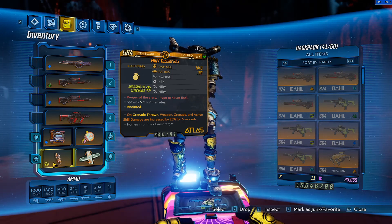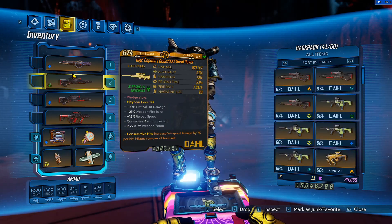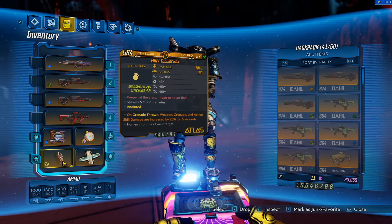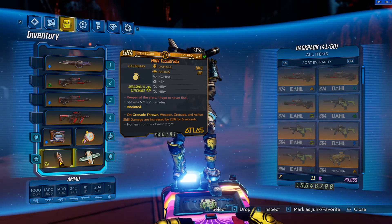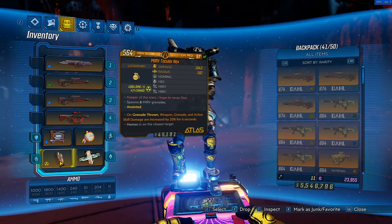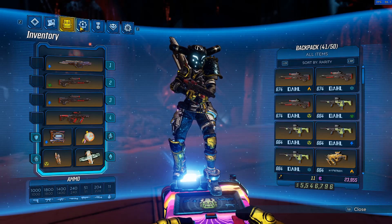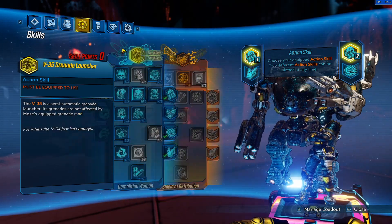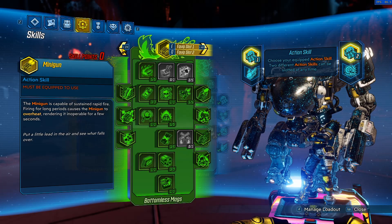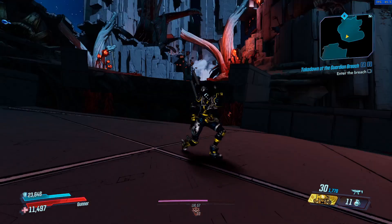Finally, the grenade is a Mirv-Tacular Hex in the Radiation variant. It helps maintain your Consecutive Hits damage anoint on your guns, and Radiation is a very useful element for mobbing — same reason we have Hammerdown. We use the On-Grenade Throw anointment to boost weapon and grenade damage, which also boosts the Minesweeper grenade damage when thrown, making it a very useful utility grenade. That's basically the full build I used to solo the raid. If you have any questions, let me know and I'll be sure to answer them. Hope you enjoyed — see you in the next one!